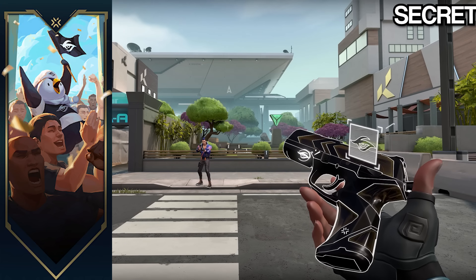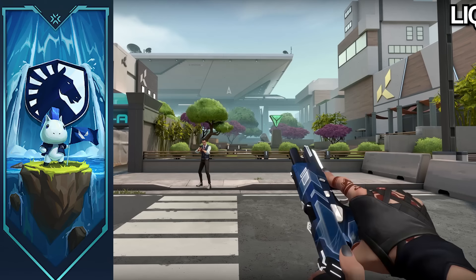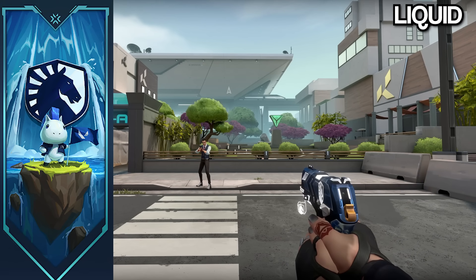Next up, we got Team Secret, and honestly there's no secret that their team is shit, but this looks kind of like the gold Glitch Pop, which is cool. Not only is Team Liquid European, they also signed Average Jonas, so this skin's probably D tier. Garbage skin, very ugly.